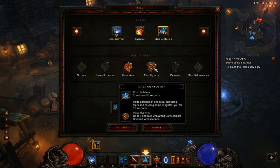Mass Hysteria: up to six enemies who aren't confused are instead stunned for three seconds. That can be quite potent — in a group of 10 to 12 enemies, you'll confuse maybe five, so basically everybody will either be confused or stunned. It's also useful for interrupting bosses to stop their more damaging abilities and give you more uptime.